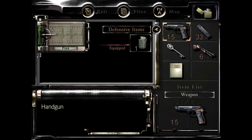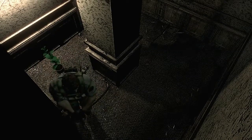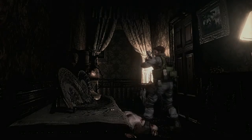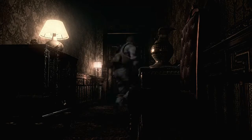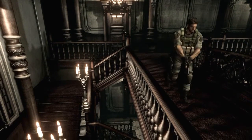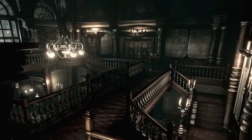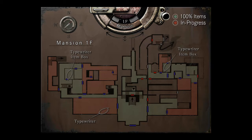I decide to leave the extra items here — I really don't need them. I have two or three cans of first aid spray which completely heals you, and two things of mixed herbs. As soon as I grab the musical note, that zombie gets back up and starts running at me. I'm not messing with him — I don't need to go back in there for anything. Now I need to find the piano room — I think it's on the first floor.